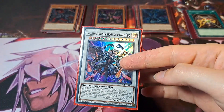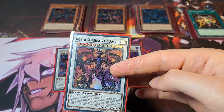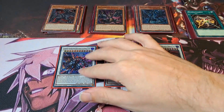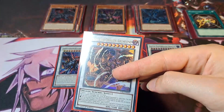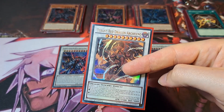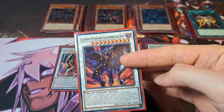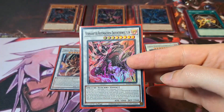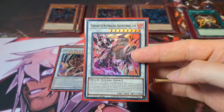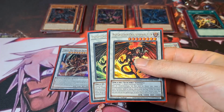Extra Deck: 1 Ustjal Dysparta, 1 King Calamity, 1 Red Supernova Dragon, 1 Red Nova Dragon, 1 Tyrant Red Dragon Archfiend, 1 Archfiend Bane, 1 the new Red Dragon Archfiend Evolution version, 2 Red Dragon Archfiends.